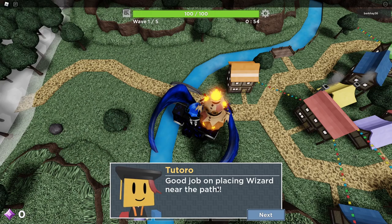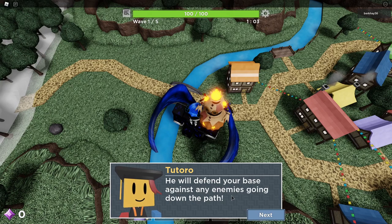Put you there I guess. Placing your wizard near the path — there's no wizard though. My wizard's gone. What, where did my wizard go? He will defend your base against any enemy. There is no wizard though. Wait, you took a thousand mana. I just realized. What do you mean?